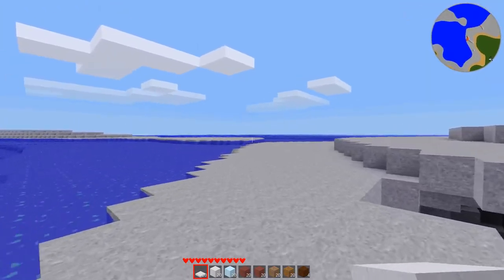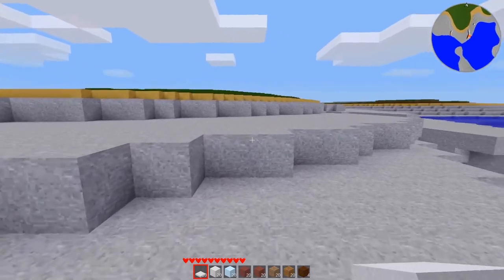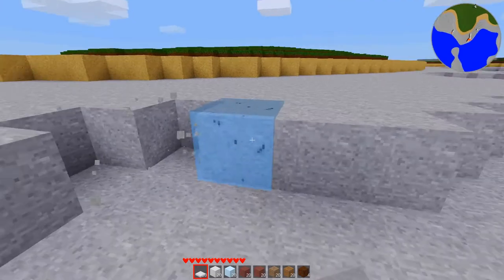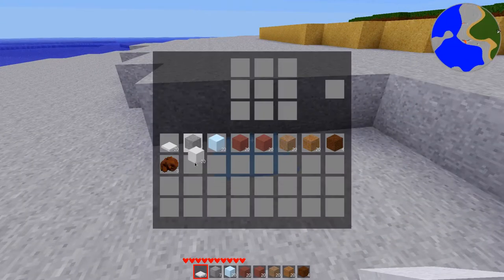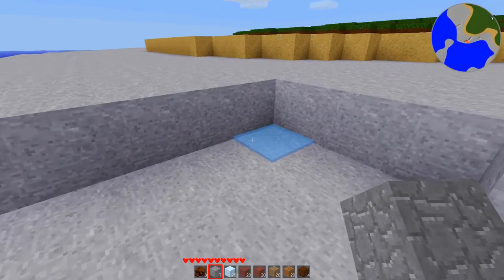We have water and flowing water. I don't have river water yet. I made it so the hand can dig stone because I don't have any tools yet, and this is all still just the default inventory. Let's go over some of the new stuff I've made.